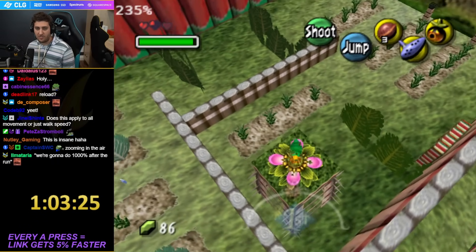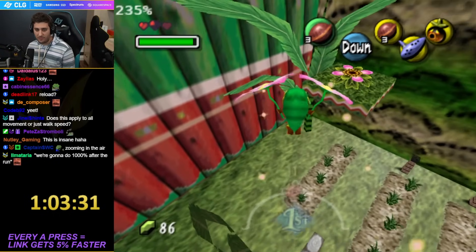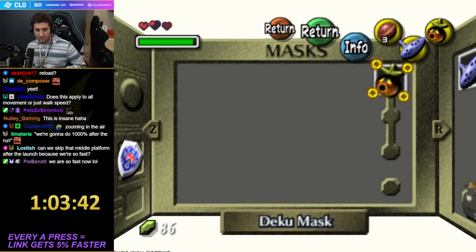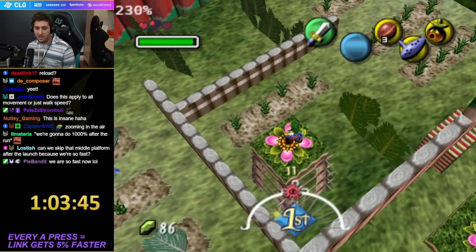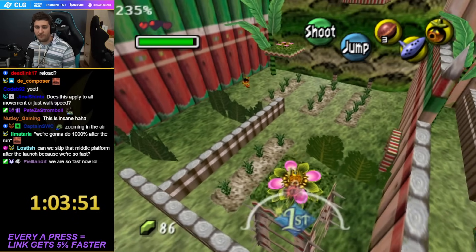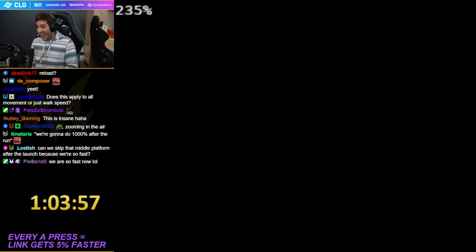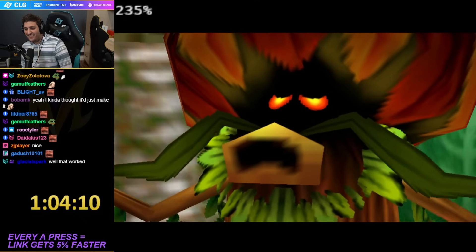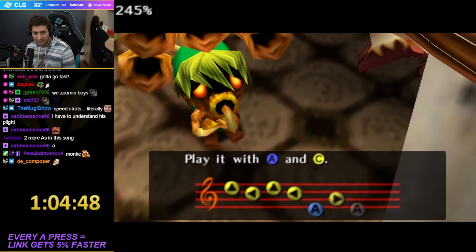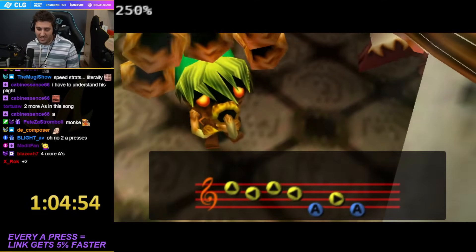I'm going to make a save state there. Oh my god, that's so annoying. Wait a minute - can this thing make it? Oh my god, I've got to start thinking outside the box because this is so out of hand. There are so many A presses in the songs - it's fine, there's only one more song we need that has A.